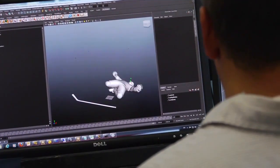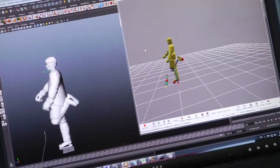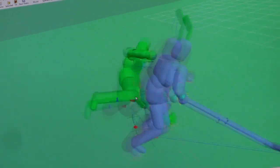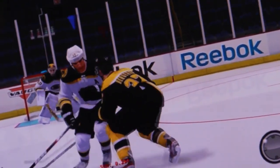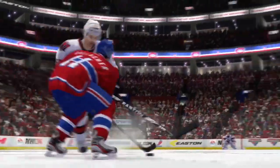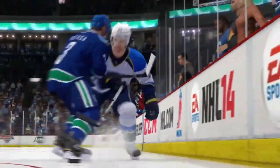NHL 14's ragdoll models will allow for full range of motion on each limb while always staying within the limits of the human body. NHL collision physics tracks over 250 player impact points to determine the exact force on each body part during a hit. This results in an unlimited variety of realistic reactions based on all the points of contact. Whether you're simply separating your opponent from the puck or trying to send a message with a huge hit, NHL collision physics will change the way you play in NHL 14.